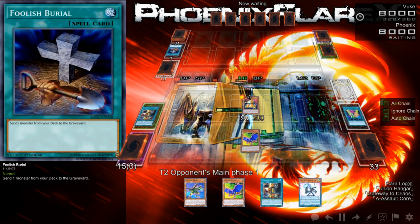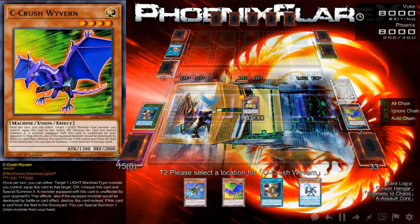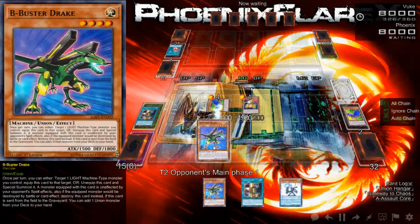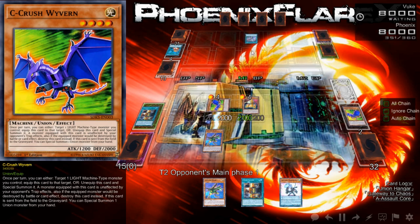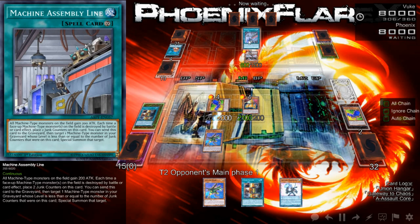My opponent is playing Cyber Dragons. This is a problematic time for me to be alive. I'll use Union Hanger's effect to put a B onto this. Then this B will die searching A, and if this C dies, I'll be able to Special Summon the A or B out of my hand — whatever is there. So I'm just going to be looping resources around. My opponent has Machine Assembly Line: gain 200 attack, each time a face-up Machine monster battles or is affected by a card effect, place two Junk Counters on this card, then Special Summon a Machine-type monster from the graveyard whose level is less than or equal to the number of Junk Counters. That seems pretty problematic.